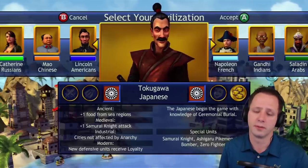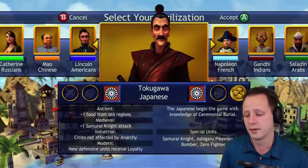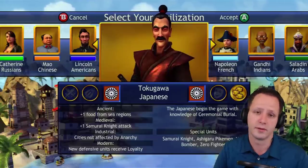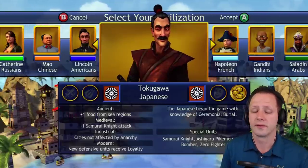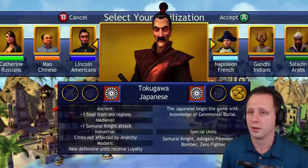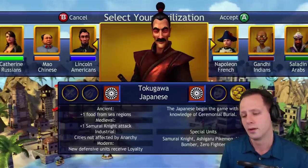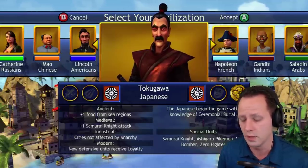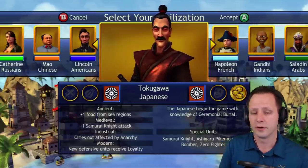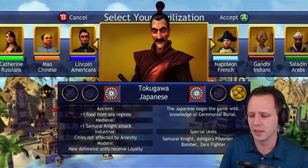Their medieval bonus is one of their better ones — it helps in the mid game if they can get samurai and knights. They have some of the best knight attack in the game with plus one bonus, which helps against someone using fundamentalism. A knight army would have five attack, which is 15 in the army; if veteran, 22.5; if on a hill or with infiltration, up to 37.5; and with a great general maybe 45. Knights are really powerhouses in the mid game, so that medieval bonus is very useful for the Japanese.